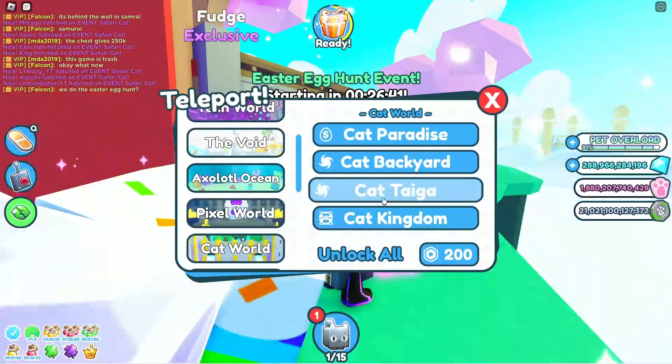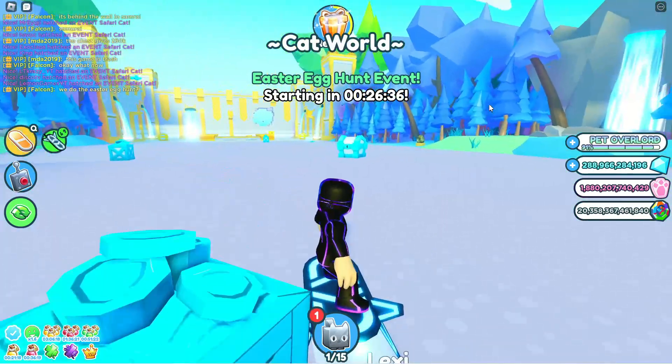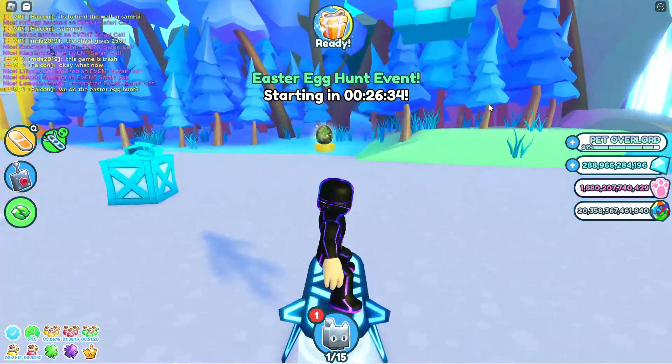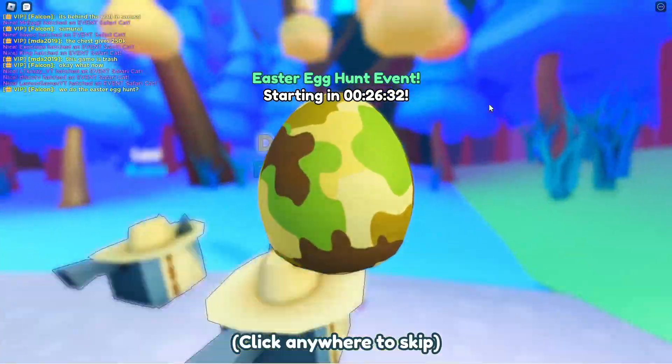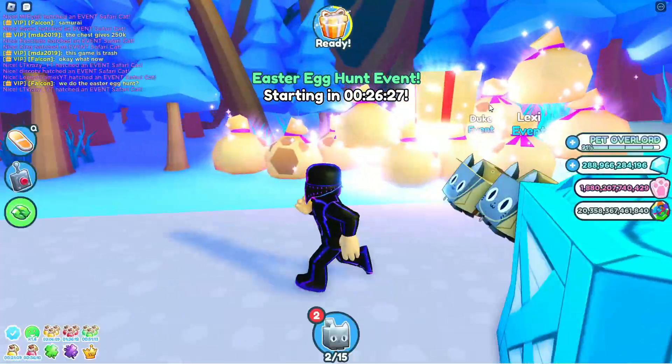Now the next one is over in the Cat Taiga. Once you load in, it's just going to be on the side of the map right over here, so let's go grab this one quick. Let's hope that we get a huge pet — nope, no huge pet from that one, that's okay.